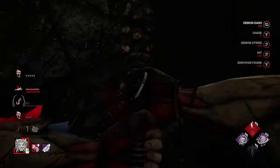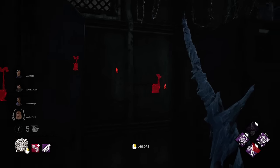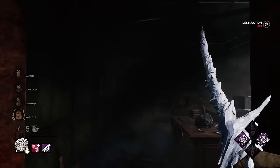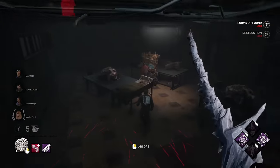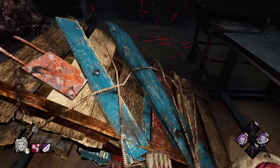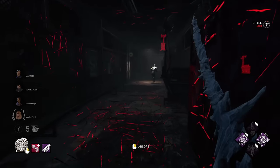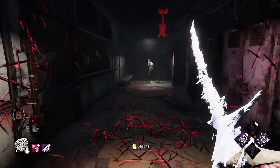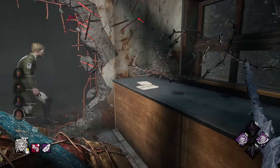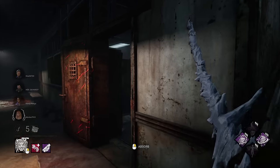All right, let's try that again. We're on Midwitch Elementary School. One, two, three — there are survivors. Lethal Pursuer is a pretty cool perk. Being that Midwitch is pretty much the smallest map in the game, I reckon we're most likely going to get a lot of Jolt value here.